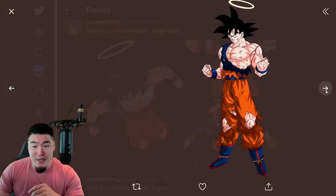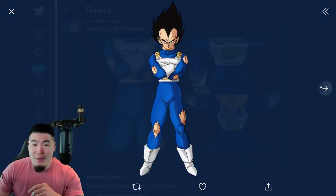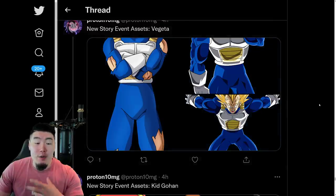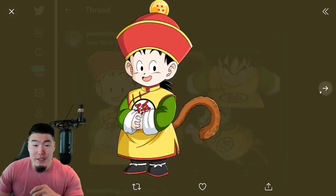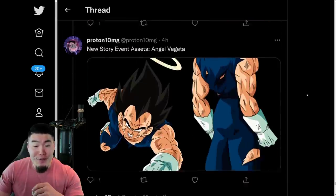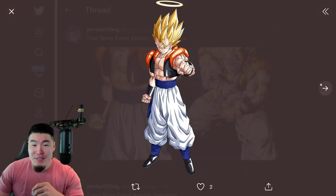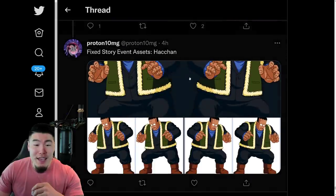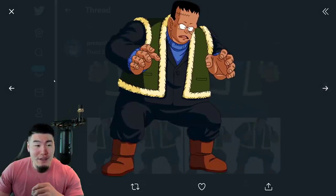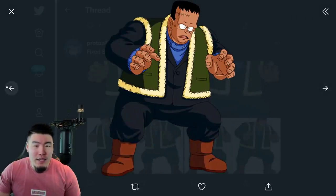And then we have some story assets. We got Angel Goku, we got the Goku and Vegeta fusing, we got some Super Vegetas which are obviously for the Super Vegeta release, we also have the Kid Gohan assets for his Prime Battle event, and then some more Angel Vegeta, some Super Gogeta, and some Hatchan as well. Now apparently these are just assets that were fixed — I don't know exactly what they changed though. So let's play spot the difference, I guess.